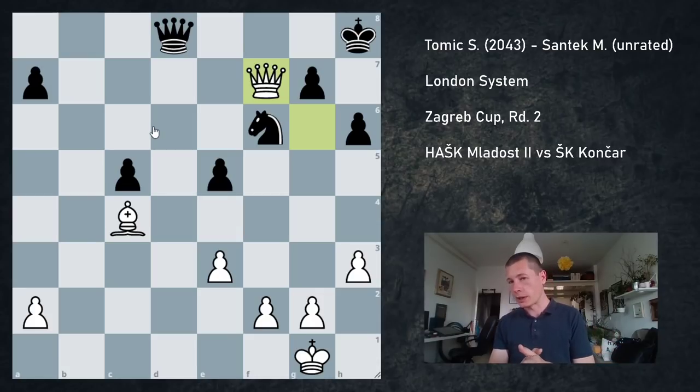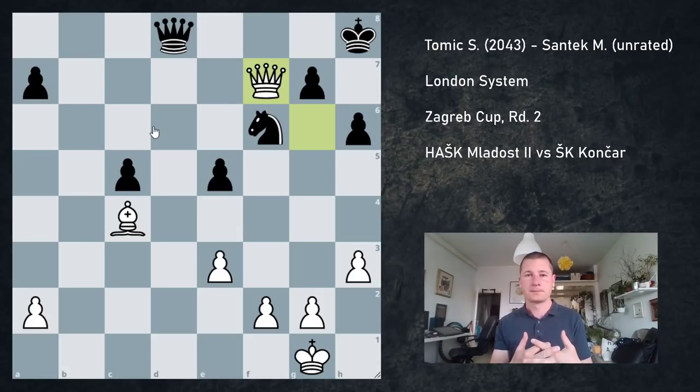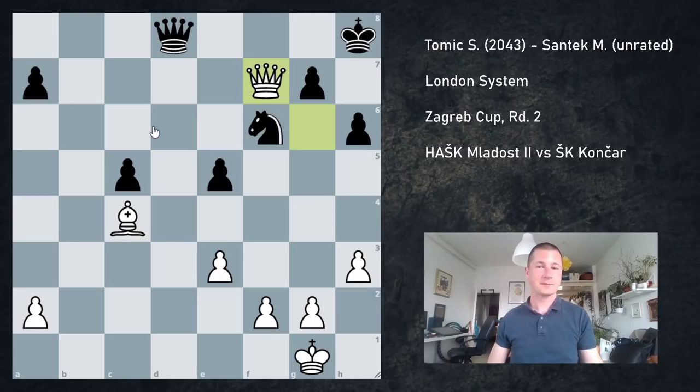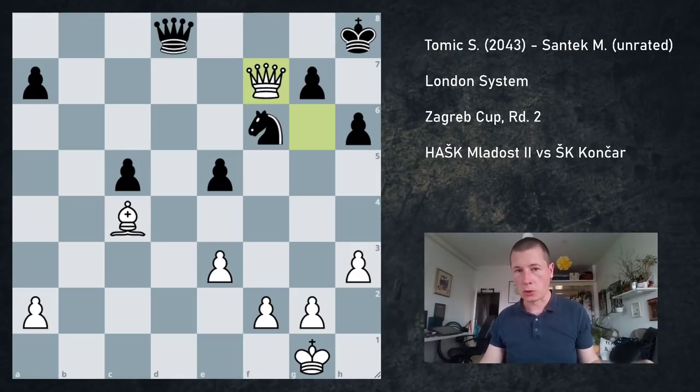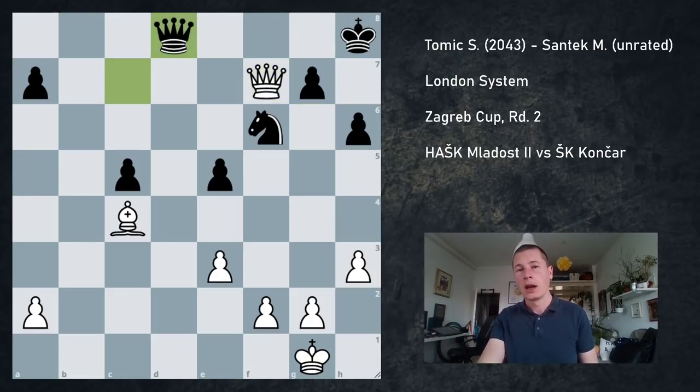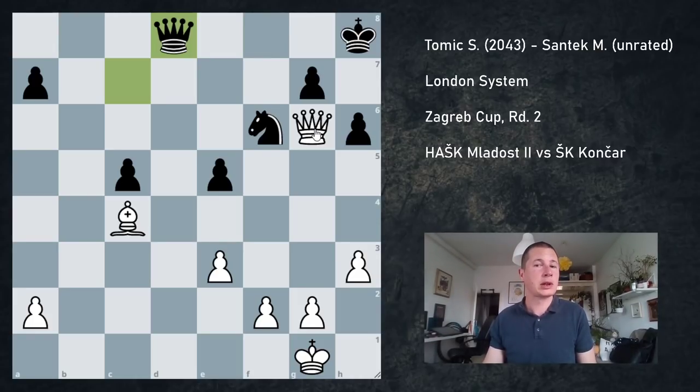I'm playing an unrated opponent — in my mind, statistically, I have to win. I'm also playing board 1 for my team in a team competition. So he does trade all the rooks — takes, takes, takes, takes. And my idea was queen f7. Queen f7 introduces the threat of bishop e6, bishop f5, queen g6, and then g4, h4, g5, tying down all Black's pieces. Also puts pressure on a7. The issue is that the refutation to queen f7 — because I'm not strong enough to assess complex pawn endgames correctly yet — is to play queen g8, forcing a queen trade. A much better move with the same idea but not allowing the queen trade is queen f5.